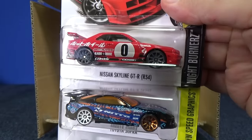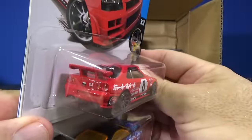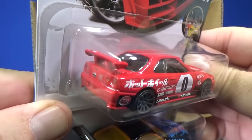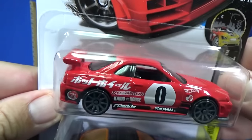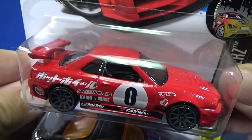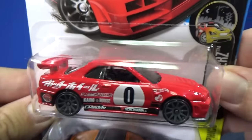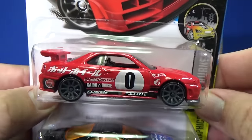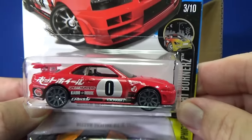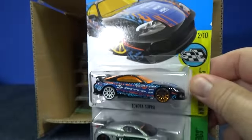Nissan Skyline GT-R R34 — glad to see it back in the basics. You have some taillight decorations. This has a metal spoiler, a metal wing that is part of the body and not a separate piece. I don't remember if this casting actually had a separate spoiler or if it was always a unibody. That looks fantastic — definitely looking for extras of that one.